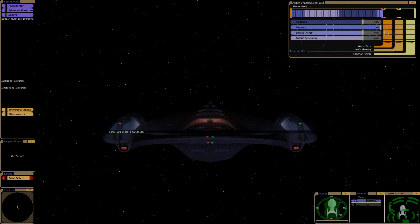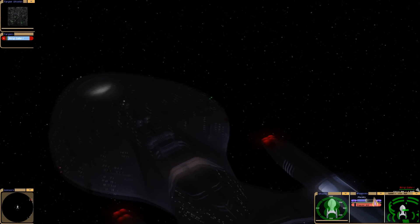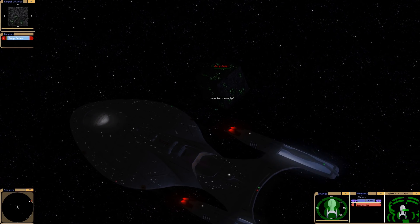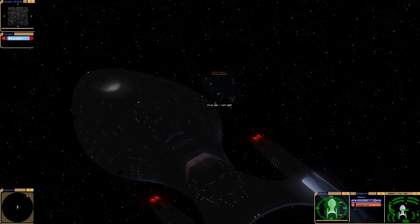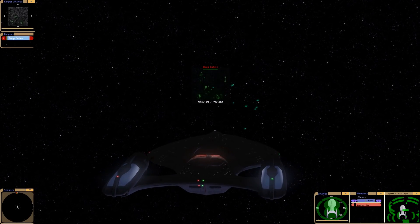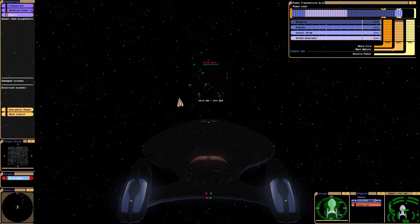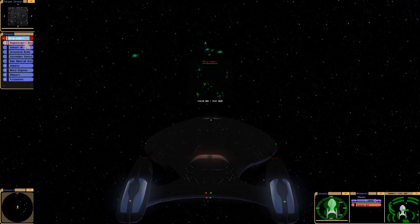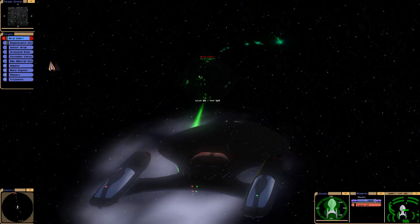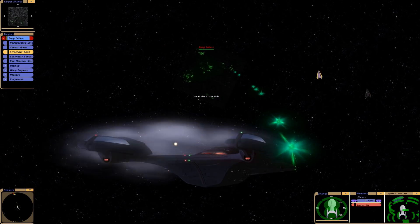What's up guys, Admiral Styles here. This is my second video for today and I'm still featuring the Eclipse class, the Enterprise G. In this particular video we're going to go up against really hard targets, and first up is a Borg battle cube from the early 2370s. I'm pretty confident that we can solo a Borg cube with this thing, but we shall see if my confidence is well placed. Let's go for their structural node.